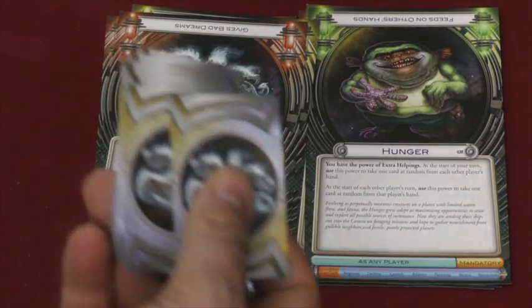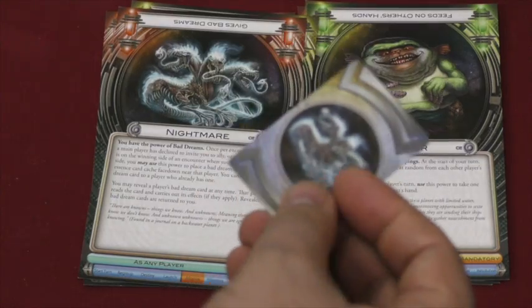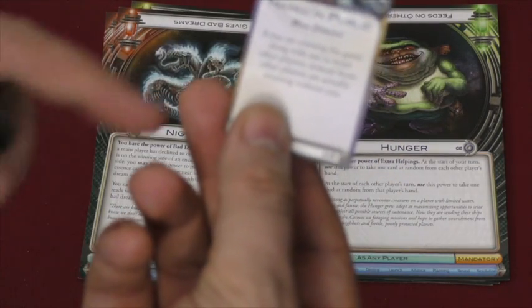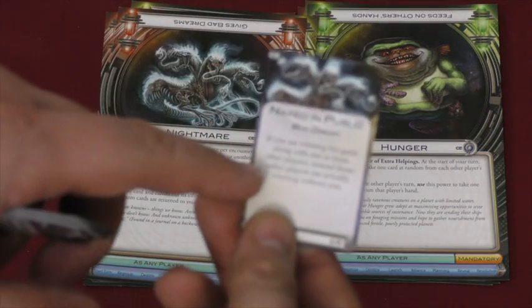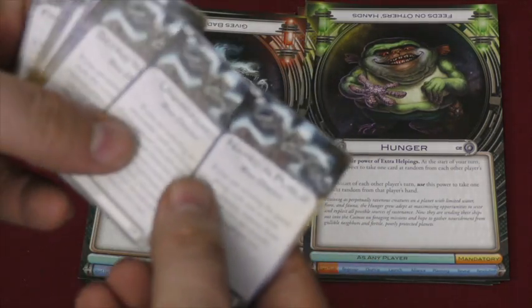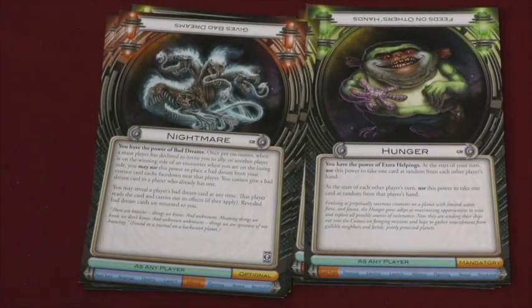The Nightmare is another essence one — this one can give other players nightmares, and at any point can flip that nightmare, and something bad will happen if you're winning the game along with one or more other players who are winning without you. That's things like naked in public, or unprepared, or seeing the dead, or running but getting nowhere. Very fun thematically.